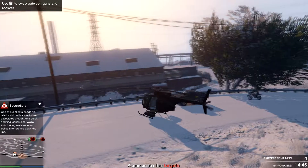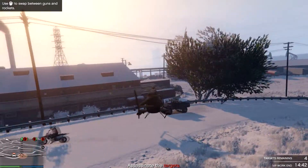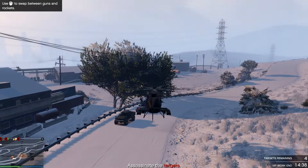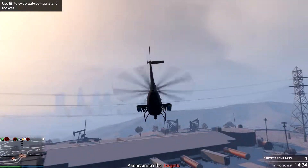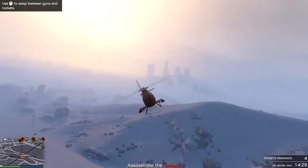Alright, headhunter — taking into consideration the time it takes to complete this, this is the best paying job in Grand Theft Auto Online at the moment: 20k for roughly 3 minutes, when you use a buzzard and set up this mission in Central Los Santos.